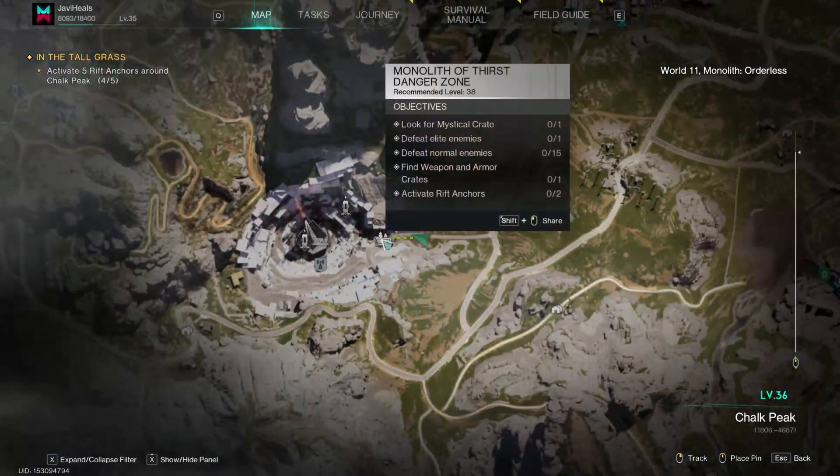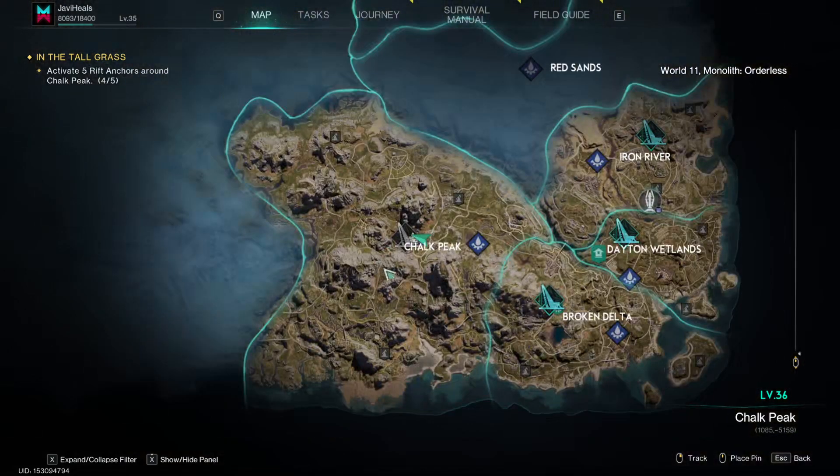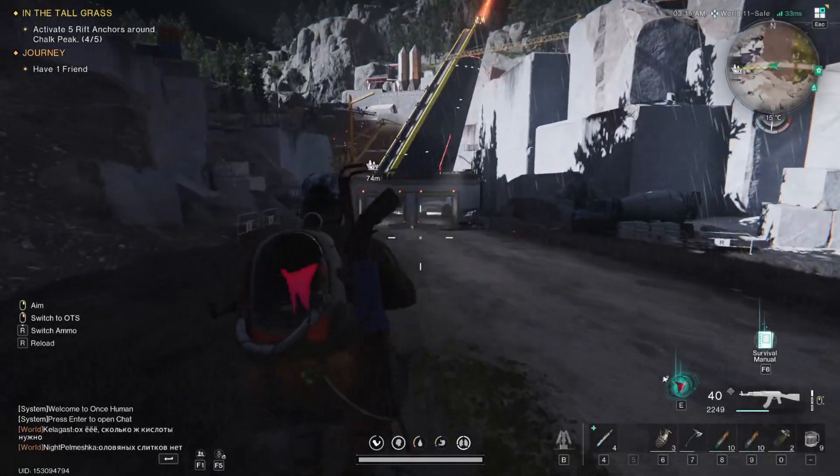I'm going to show you all of the crate locations for the Monolith of First — the danger zone that is the monolith in Chalk Peak in Once Human. I'm starting at the east entrance and we are going in.